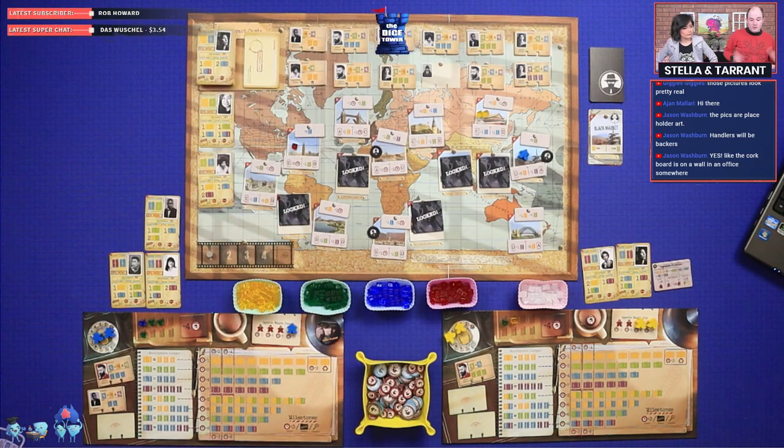Normally while one player is doing their on-turn, the other would be doing their off-turn — converting resources with handlers and making briefcases — which keeps the game moving quickly. Each player does their personal bit while the other plays on the main board. For this playthrough we'll do it sequentially so you can see exactly how it works.